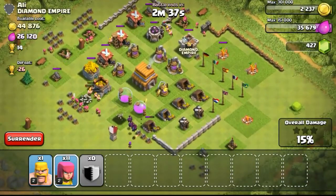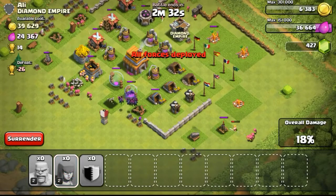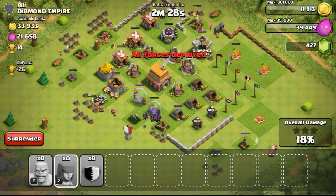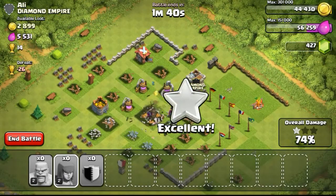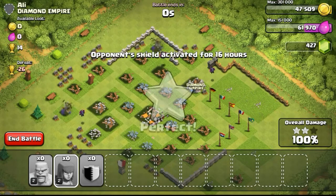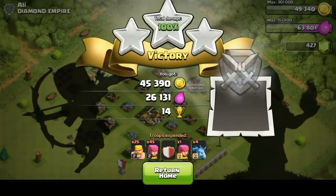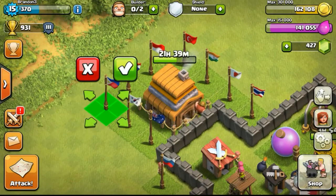Deploying troops in the same manner, destroying the defenses first. At such a low league level, most bases have their defenses fully exposed, not even protected by walls. I think most people have actually quit the game and just left their accounts like this — especially in Bronze or Silver league you find bases like this. My clan castle came out with all the minions and just took out the whole base easily.